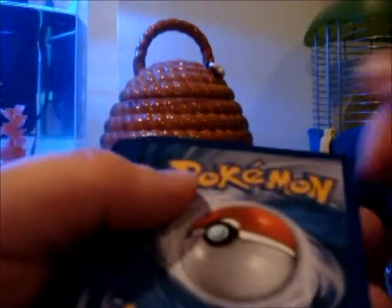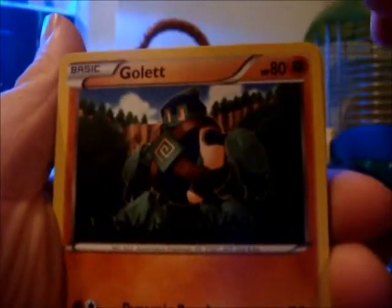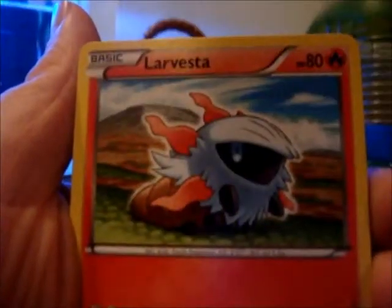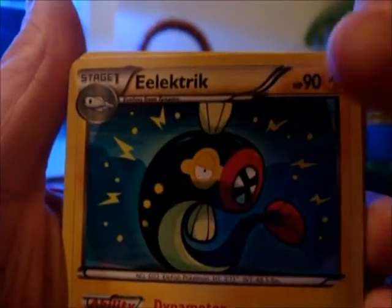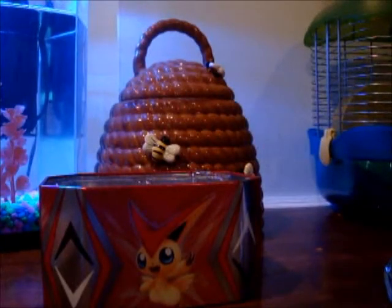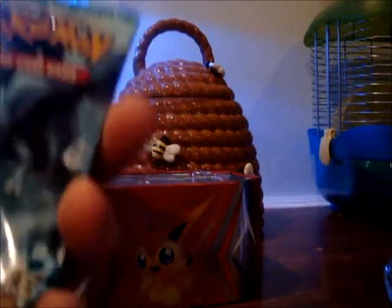Okay, so my code card. We got an Elgyem, a Golett, another Elgyem, another type of Elgyem, Mienfoo, Beartic — I actually like this Pokemon, it's one of my favorites of the 5th Gen anyway — an Electric card, N, and Emolga. The Reverse is a Mienfoo, and the Rare is Cofagrigus — I can't pronounce that right, apparently. Okay, going to the third pack.